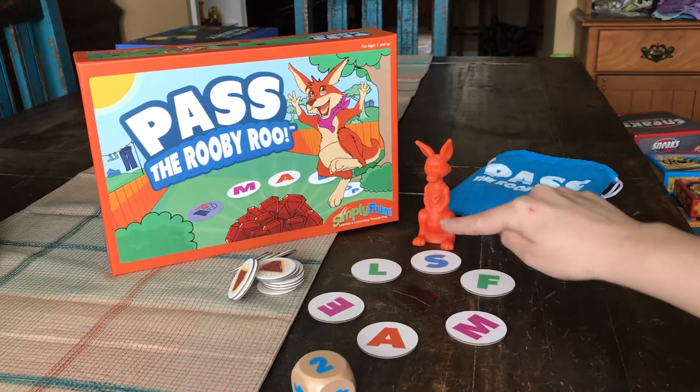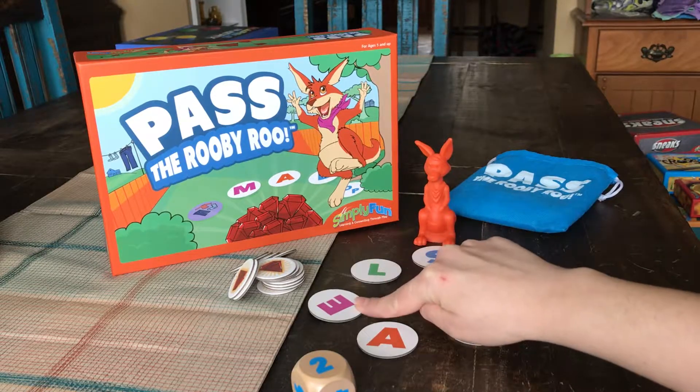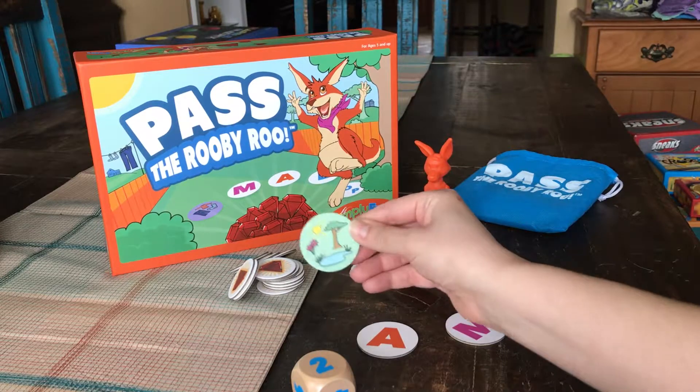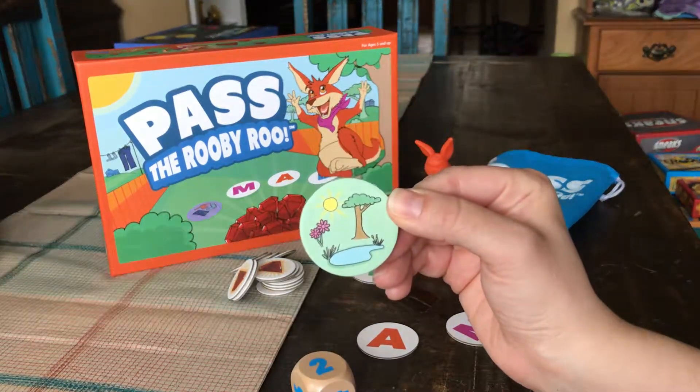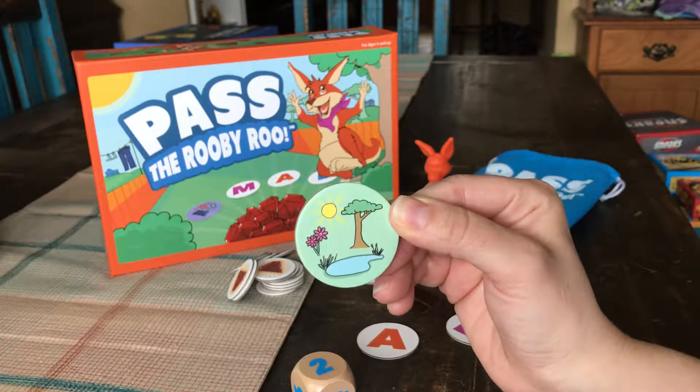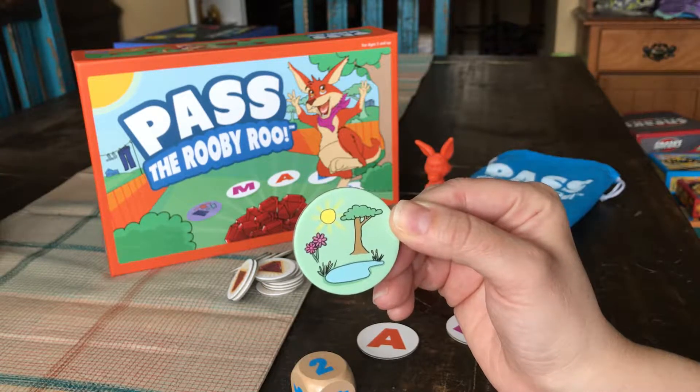Or to go from the letter S where Ruby is — 1, 2 — and flip over the letter E. On the opposite side of each of the letters, there is our category. This one is anything that is outdoors or anything having to do with outside.